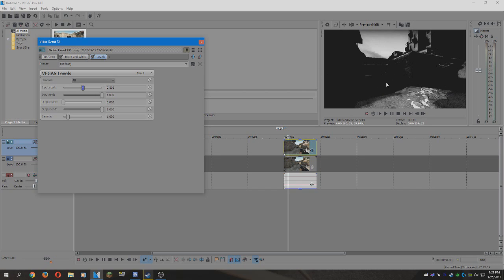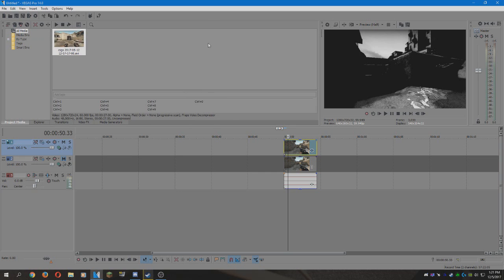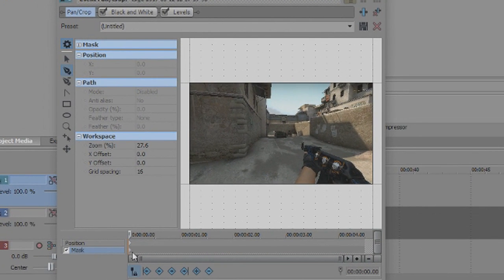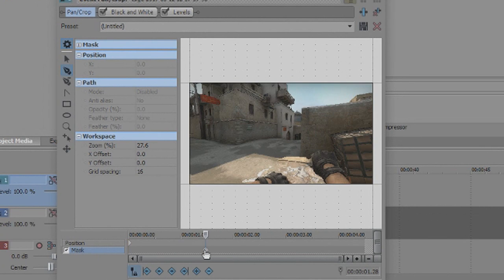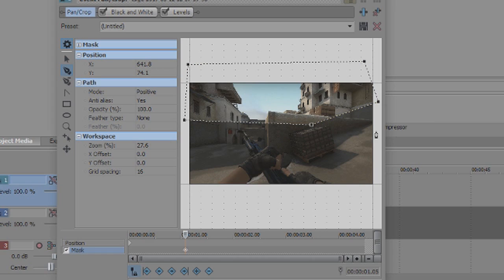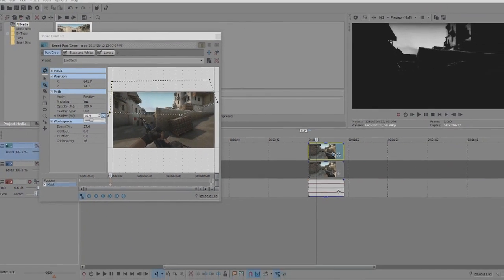This is fine — we're going to mask that out in a bit. Once that is done, close out of it and then click the pan crop tool. Now click on the mask, move it to the center, and use the pen tool to mask out everything else except the sky. Then click feather out and move the slider so that there's a bit of feathering — that should be fine.